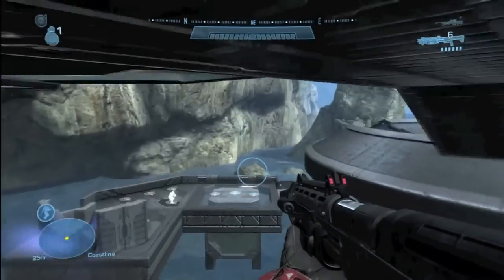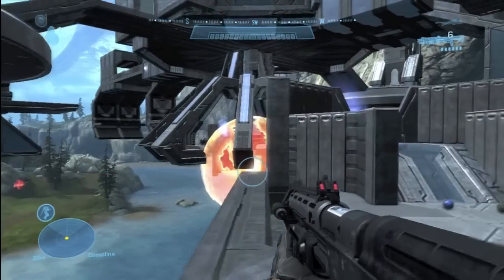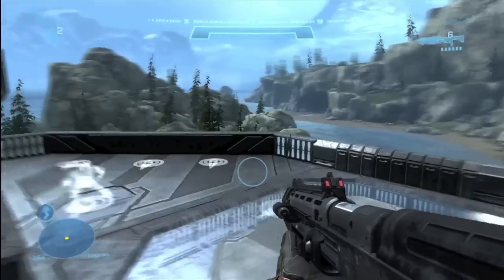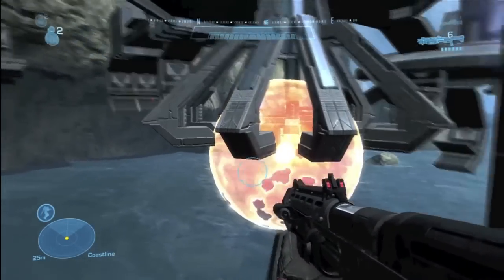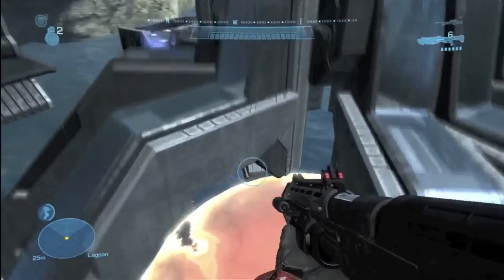This man cannon will shoot you across the other side — it's a neat little thing to do. There's nothing wrong with man cannons that traverse things; fast traverses are interesting, but you always need to be very careful when you use them. You don't want it to disrupt map flow too much. Having them in each other's bases is a very bad idea.